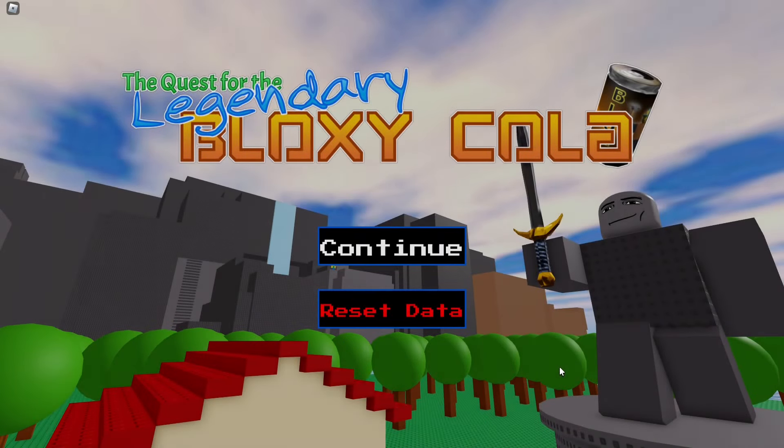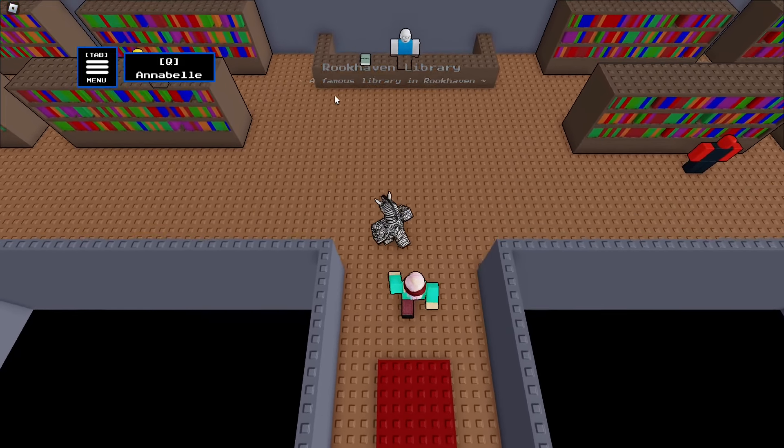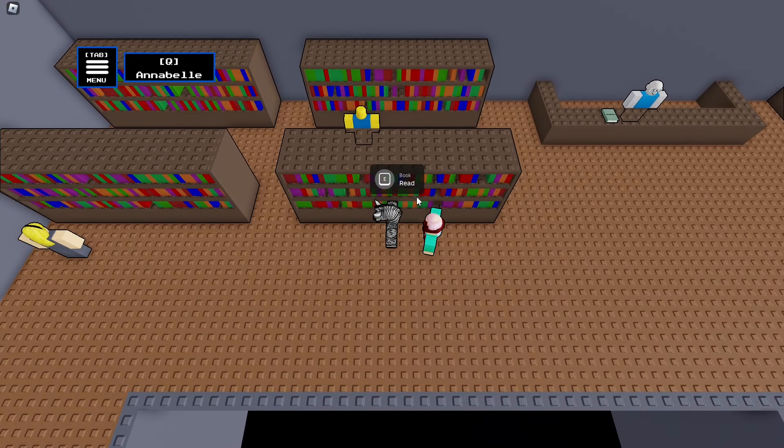Loading assets. So last time we got told the story of the legendary warrior and how he used the Bloxy Cola to defeat John Doe the king. We eventually met up with Annabelle, fought some bandits, and were making a quest to the library — that's where we left off. Without further ado, let's continue. Rookhaven Library — famous library.